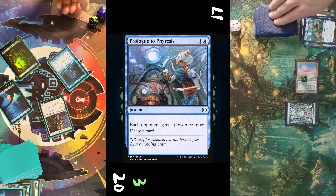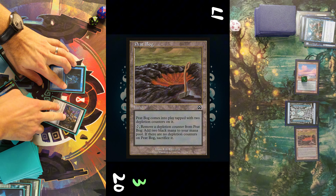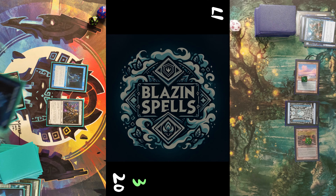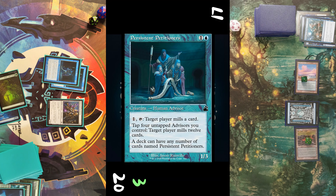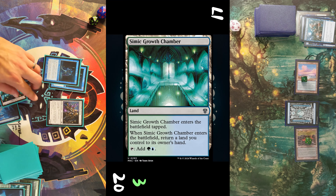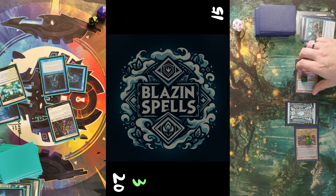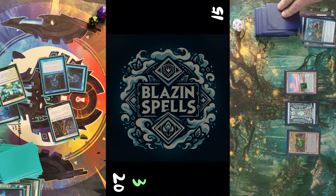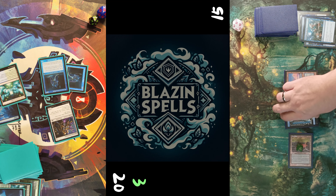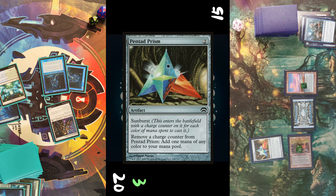Opponent untaps, again removes one depletion counter for two mana and casts another Prologue to Phyresis. He draws a card, I get a poison counter, and he puts a Peat Bog into play tapped with two counters. I untap, draw, and play another Persistent Petitioners. Three advisors here, then I return a land for Simic Growth Chamber, swing in for two — opponent goes down to 15 — and pass the turn.